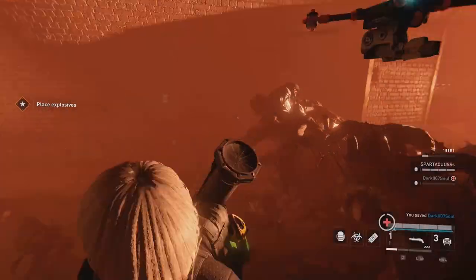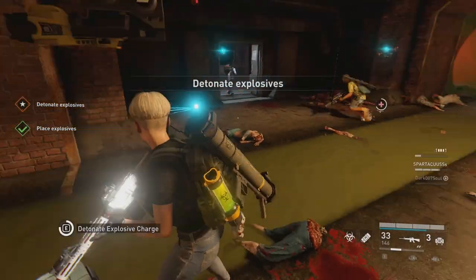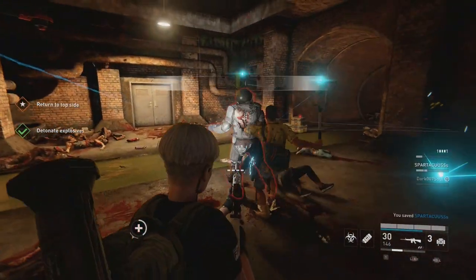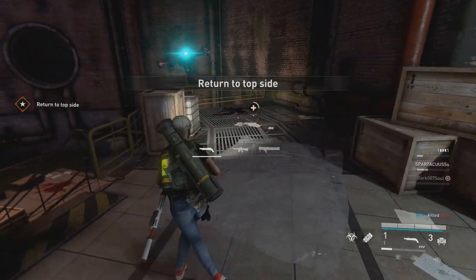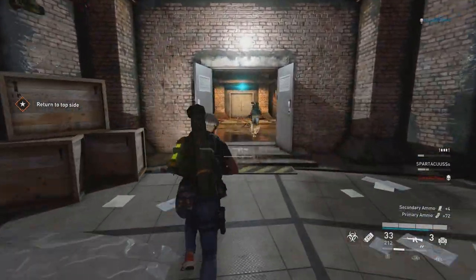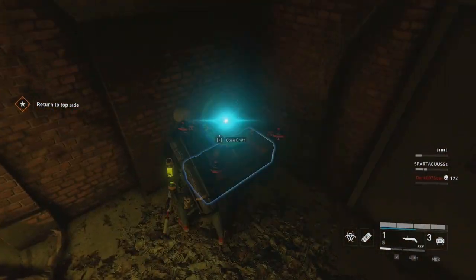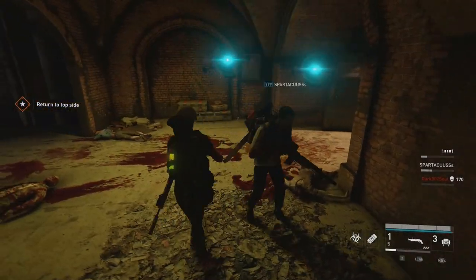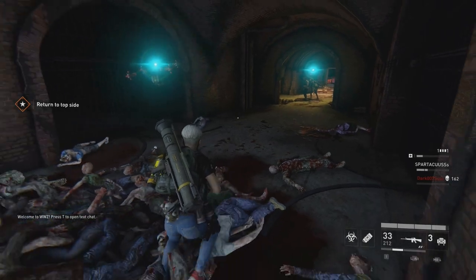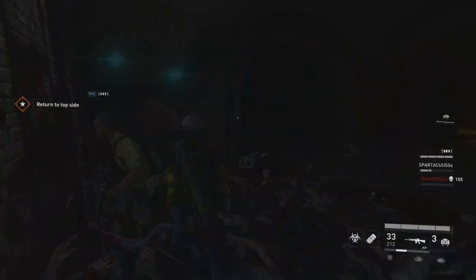That's down in the tunnel. Explosive set — now get to the detonator and do it. My ears are in motion. We heard that up here, now get out of there. I found something — come on. Regroup now. Time to move, let's get out of here.